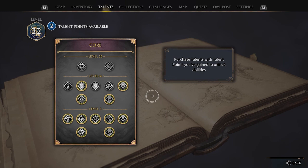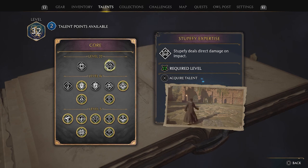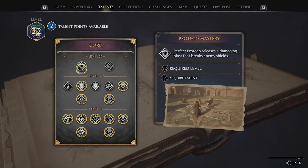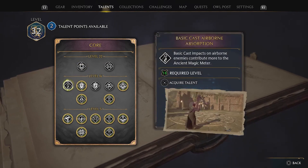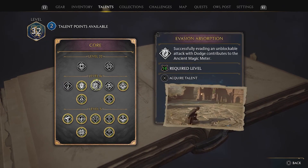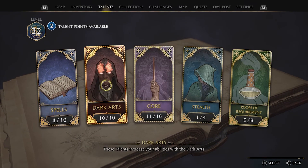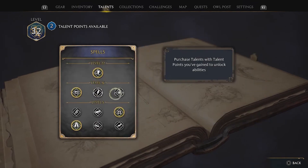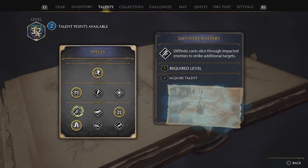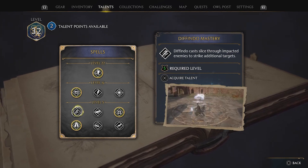We did actually level up finally and we have two talent points. What should we get? We should definitely get something. Stupify deals direct damage on impact — that does sound good, although I am pretty bad at stupifying. Perfect Protego — definitely not, because I'm really not good. Basic cast. Evading contributes to refining — that could be good. They remain stunned for a longer period of time. Defendium cast lights through impact enemies to strike additional targets — that might be a nice one.